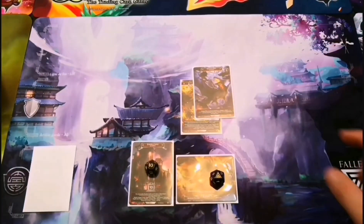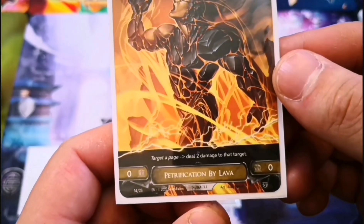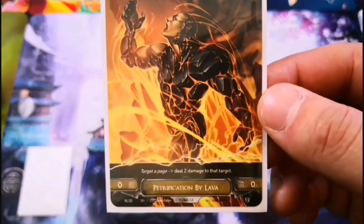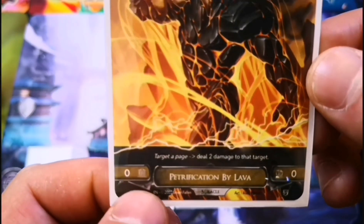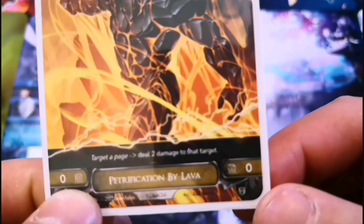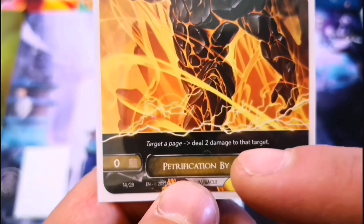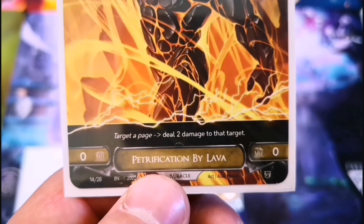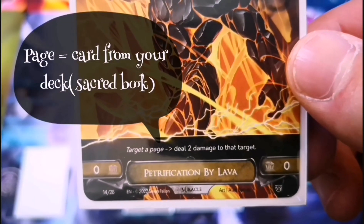Lastly for this starter set we have miracles, which are your instant cards that can be played on anybody's turn almost at any time. The cost of these is worshippers — the little temple symbol means you need to control that many, and the broken temple symbol means you need to destroy that many. So if the card says zero zero it means you can just play it for free, and then you simply do what it says — for example, 'target a page, deal two damage to that target.'